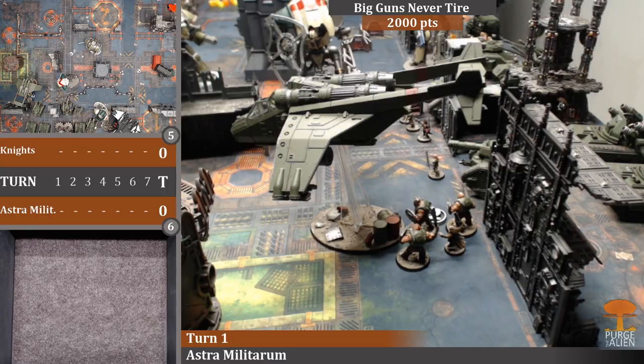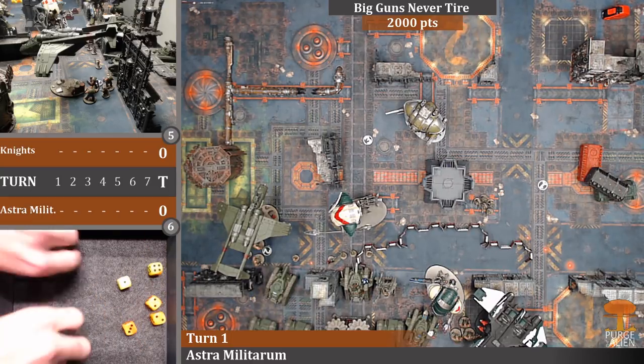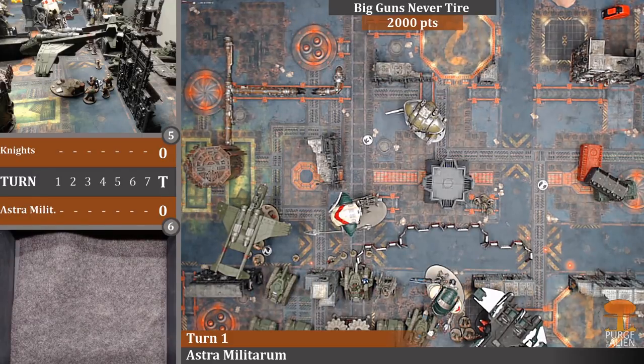The Valkyrie shoots at the Knight Atropos - lascannon hitting on fives due to being a heavy weapon while moving, hits and wounds but the four-up invulnerable saves it. Multiple rocket pods (heavy D6, seven shots) hitting on fives - nothing gets through. The lone surviving Guardsman sergeant shoots his pistol at a knight, hits but fails to wound.